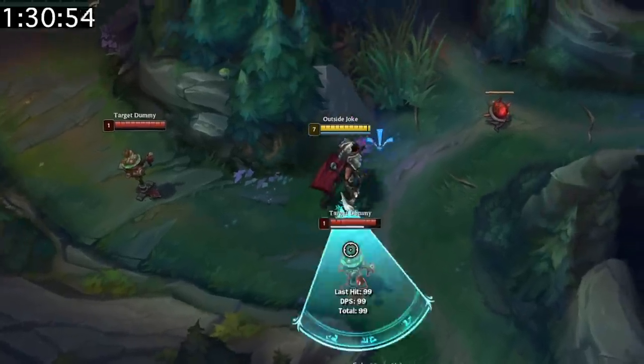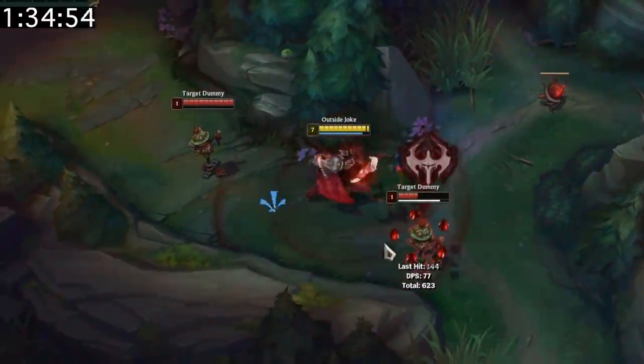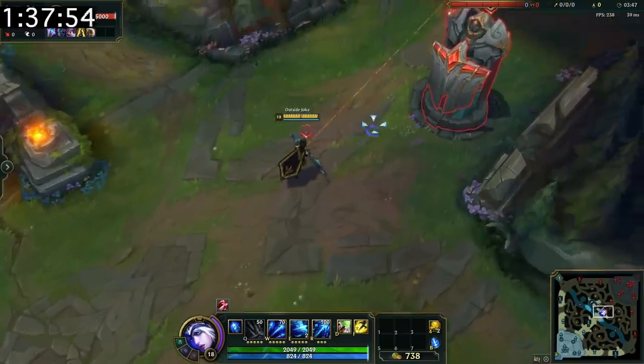Darius automatically auto attacks enemy champions after he pulls them in. In other words, wait a second after you pull them so you don't misclick and can land your full combo.